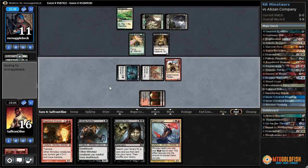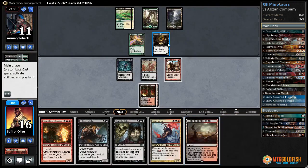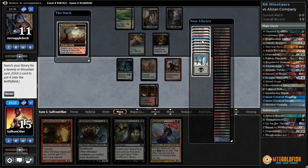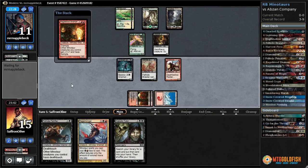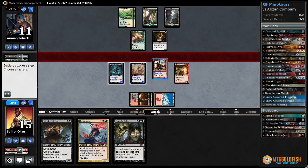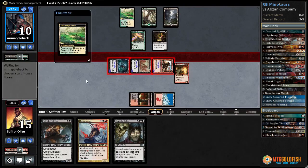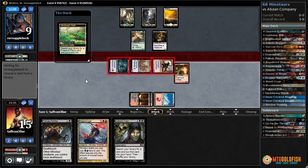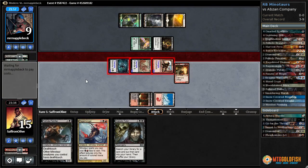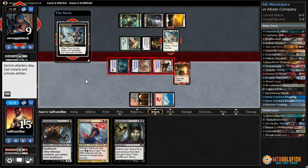Another land for opponent — Birds of Paradise and Viscera Seer. They're going to try to combo off. Rage Monger — not finding that third land. Attack with both — Death Below time! He's going to be attacking whether we like it or not. I feel Collected Company. We did get the land — crack this, get a Mountain. Rage Blood, pump everything up, give them trample. Still could get blown out by Collected Company depending on what opponent hits. They might Abrupt Decay our Rage Blood — then at least they're not casting Collected Company.